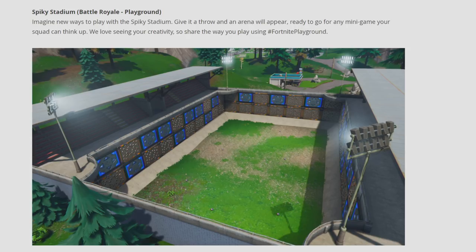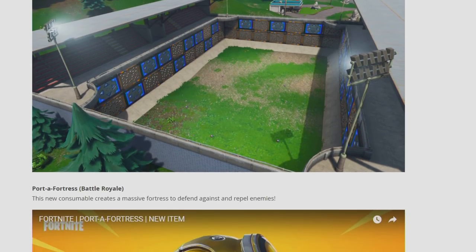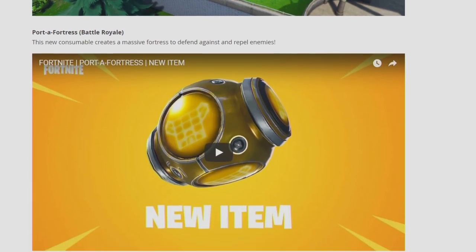First off, we have the Spiky Stadium. This is going to be a specific item only in Playground. As you can see here, you'll pretty much throw down a freaking stadium. It's going to be great for build battlers and all that kind of good stuff. Use your creativity, have fun with it. It's going to be in Playground — we'll be checking that out later.